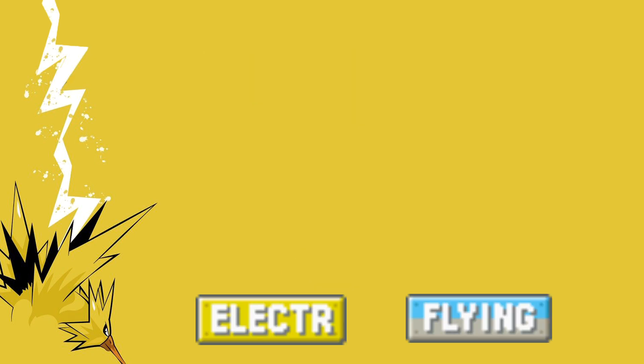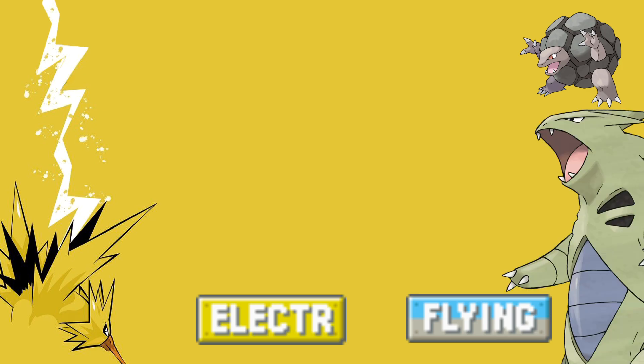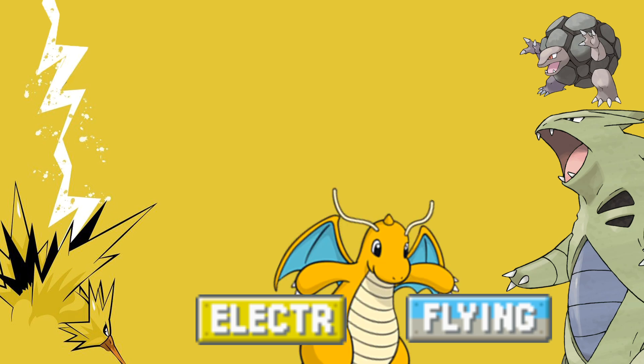Because Zapdos is Electric and Flying, it's got so many solid counters that you can use. The first and most important counter is Golem. The move set you want for Golem is Rock Throw and Stone Edge. Tyranitar is also another really good counter, so Bite and Stone Edge. Something not many people talk about is one of my favorite Pokemon, Dragonite, with Dragon Breath and Outrage.